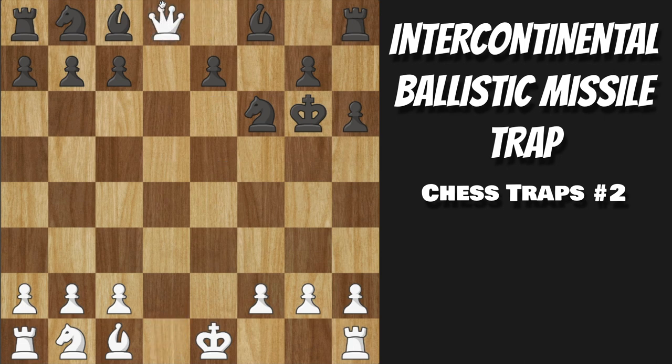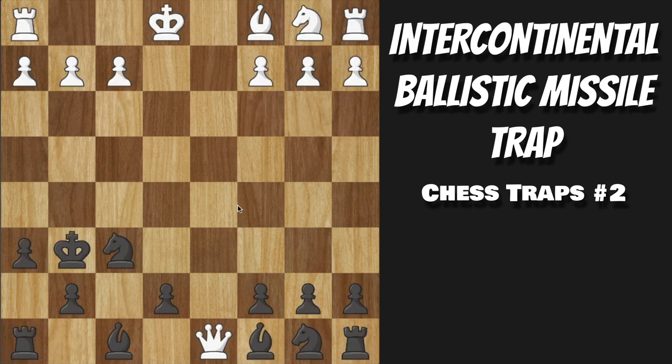Now we're not overwhelmingly winning here — we are up a Queen for two pieces, which after some time is completely winning, but you will still have to put in some work to actually end up winning the game. What you really want to be careful about, though, is that Black actually has a counter-trap against us that you have to be very careful to avoid.